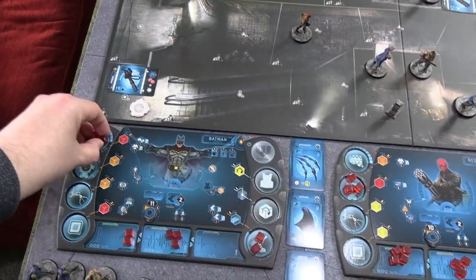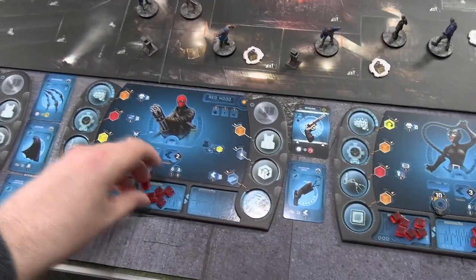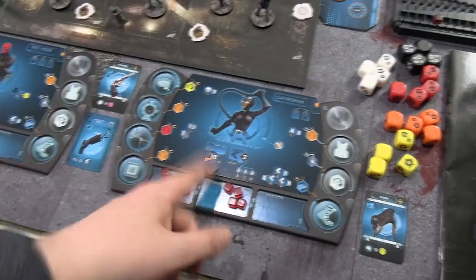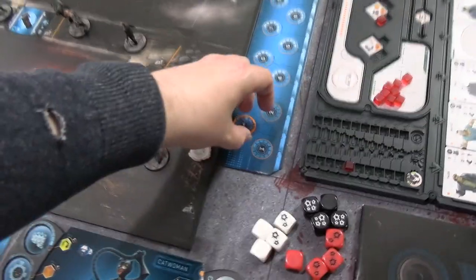At the end of the hero turn, all the energy you spent goes into your fatigue zone — the middle zone. Catwoman spent one. Now it moves into villain turn 1.